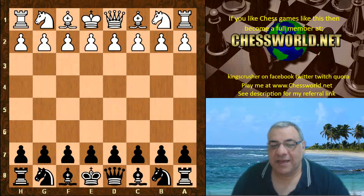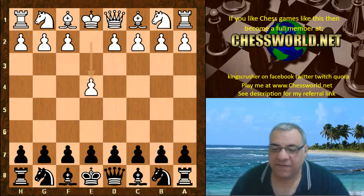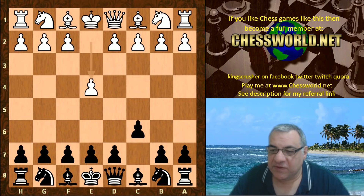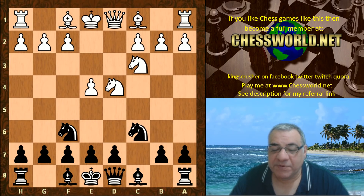Hi all. I have another amazing game to show you of Leela Chess. This is in the mighty TCEC season 14 division one. We have Fritz playing white with E4, and the opening book given to both is the Sicilian Defense — specifically the topical Sveshnikov variation.